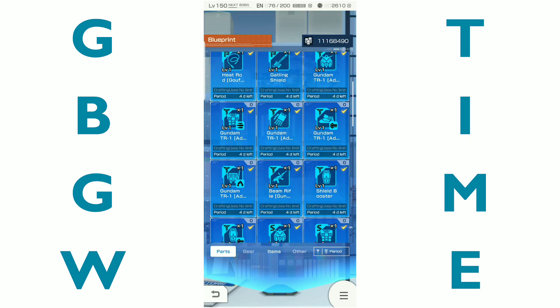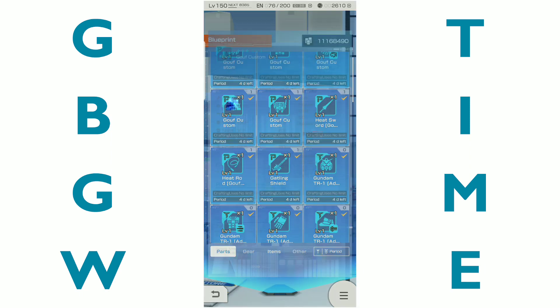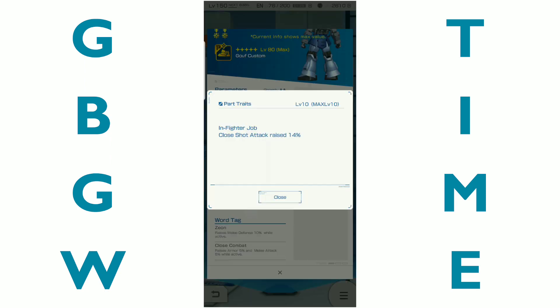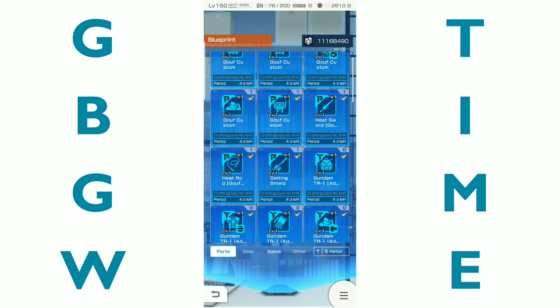So there's that. The legs — it's not horrible when it comes to defense. Melee defense and shot defense are decent. And then this right here: 'closest shot attack raised 14%.' So if you use your gun and you're an infighter, then yeah, you're doing it wrong.